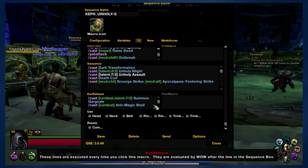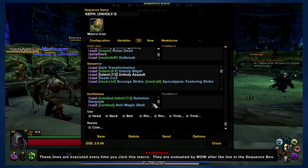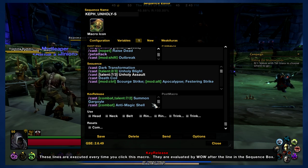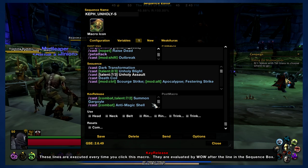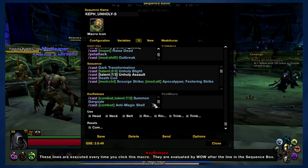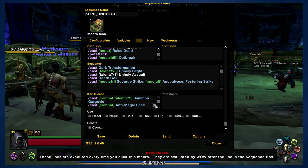Anti-Magic Shell is more of a defensive cooldown but it will generate Runic Power, so I like to use it pretty much all the time whenever I'm in combat. You can remove that if you want to use it separately. Summon Gargoyle — same thing — if you don't want to use it on cooldown and prefer to use it at a specific point in time, you can remove it from the macro and use it separately. But that's basically everything that this macro does — it does quite a lot.